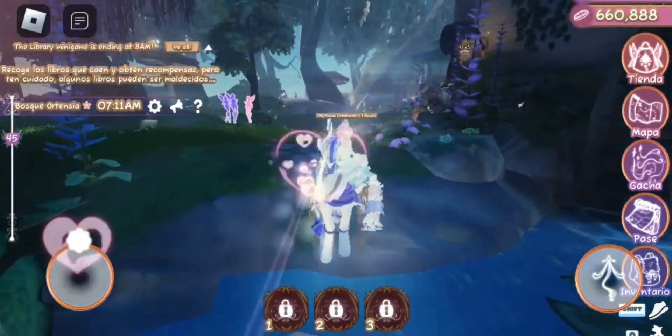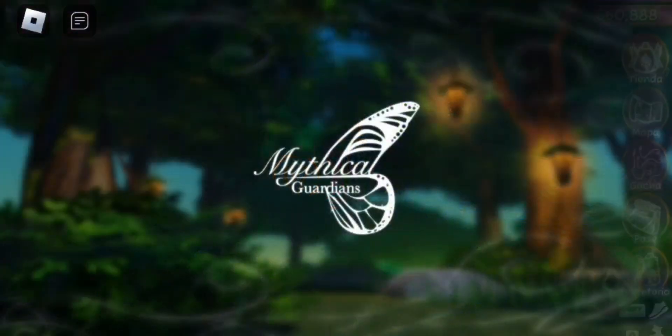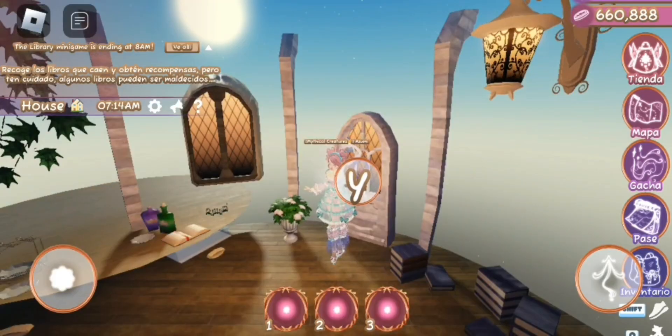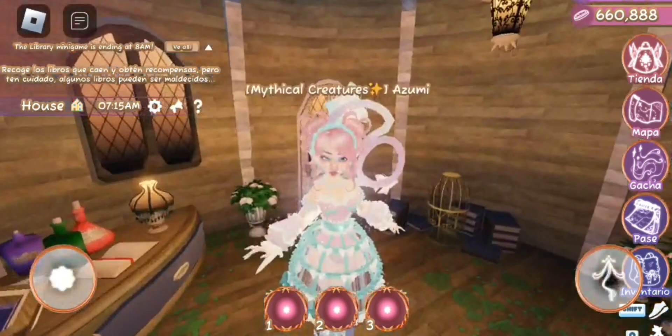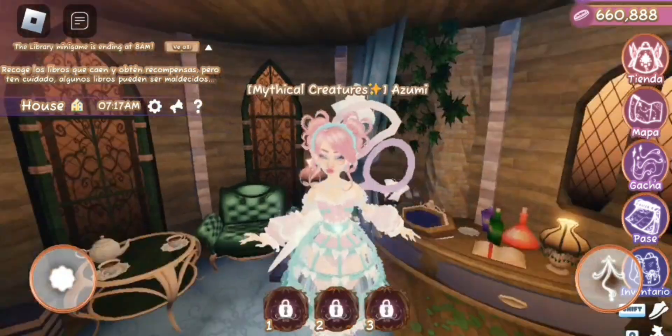You will see a house in front — we will get there and enter. Once inside, we will automatically obtain the emblem. I hope this tutorial has been useful to you. See you next time.